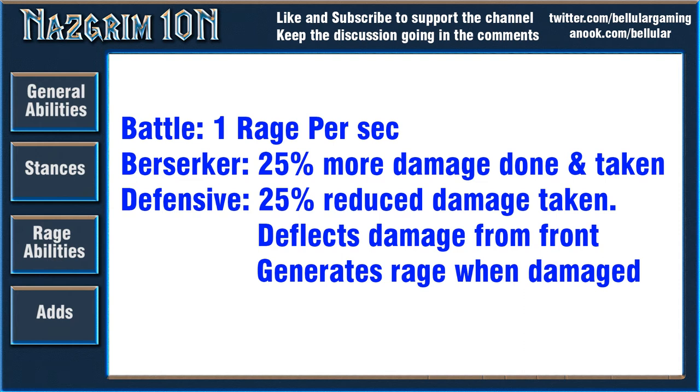Now we've been talking about rage a lot, so let's cover the actual mechanic. There are a large number of ways he gets rage and many of these are influenced by how players approach the fight — like how many tank stacks you let happen. He will always use the most expensive ability he can, and once he uses a rage ability there's a 15-second cooldown before he can use another.